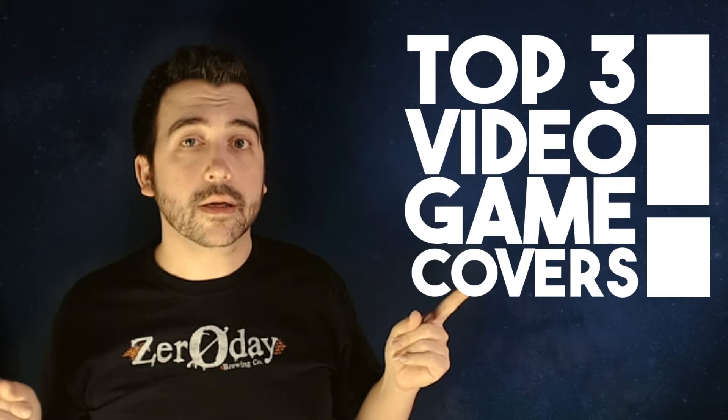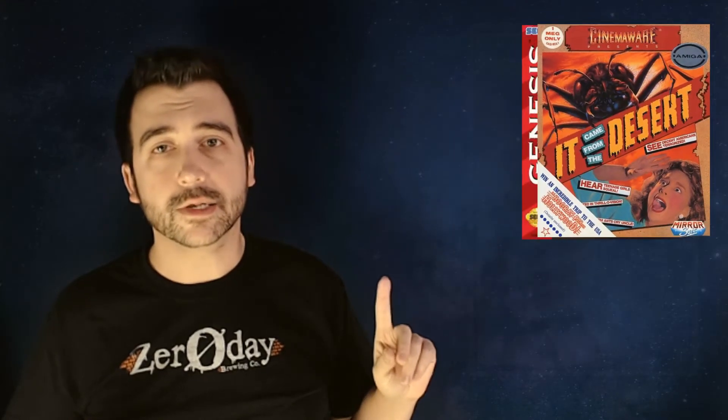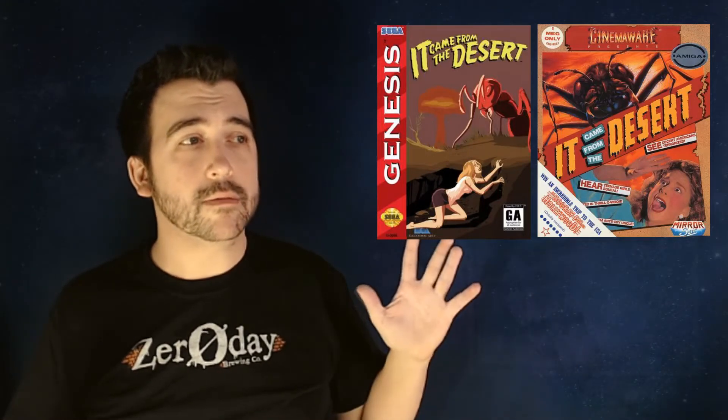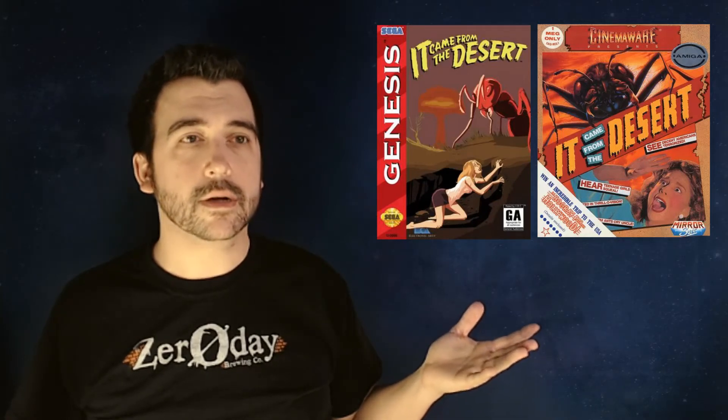On to number three. For my third choice, it's going to be a game called It Came From the Desert. Now originally this game was released on, I think, the Amiga and DOS. And they were going to have it ported over to the Sega Genesis, but I think the company ran out of money and they didn't finish the game. But apparently when they were done with it, they were like 99% done with it. So I think in the 2000s they released it on a ROM for Genesis, and I think they released a cart. So the Sega Genesis cover is kind of a fan-made one.